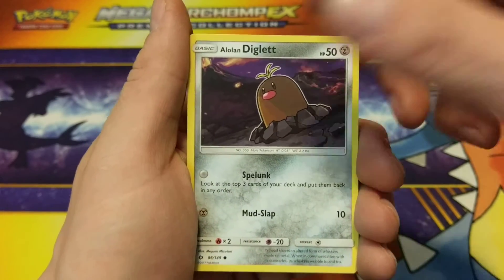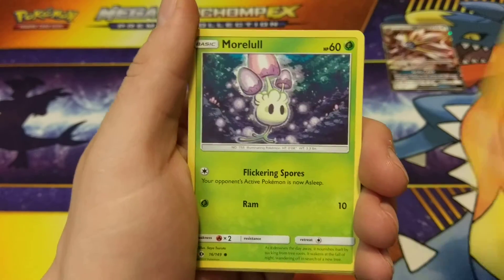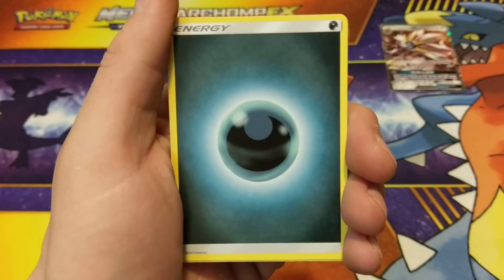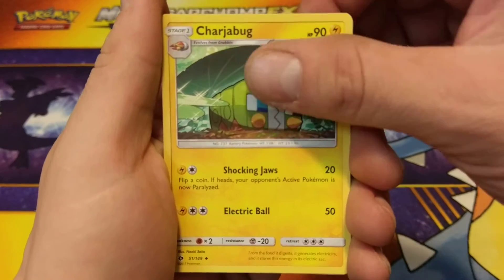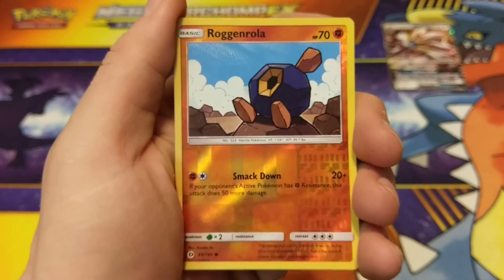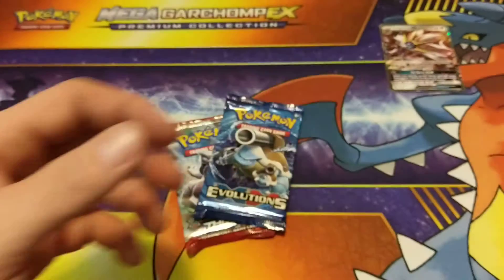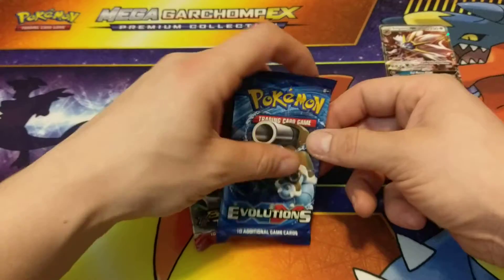Like I've been doing, we have been saving all Sun and Moon Pokémon product for the weekend, so you'll see more stuff throughout this weekend. And we're preparing for the new expansion — Rock and Roller Reverse Holo and a rare Crabominable. So nothing special out of Sun and Moon.